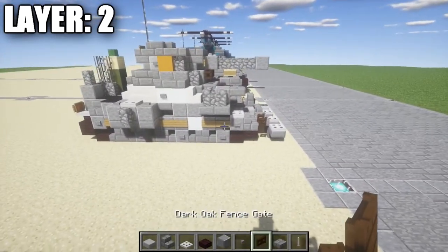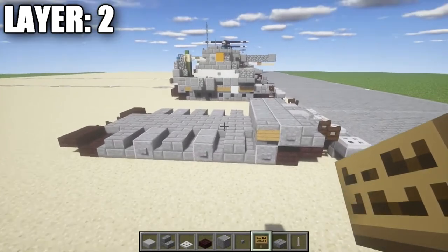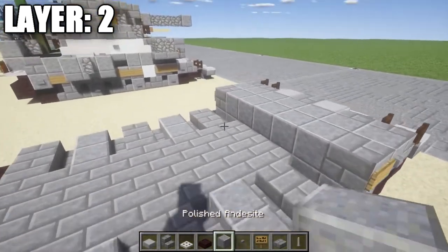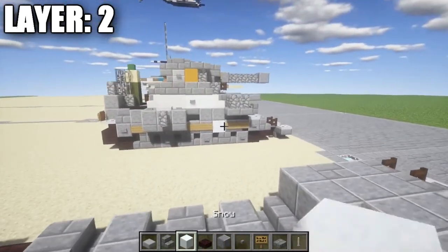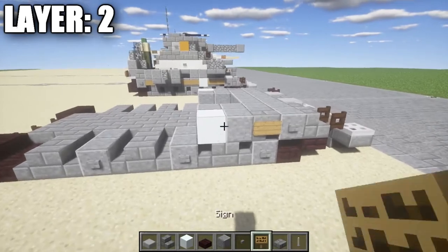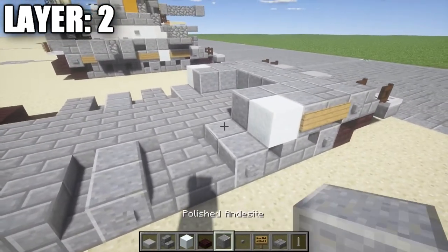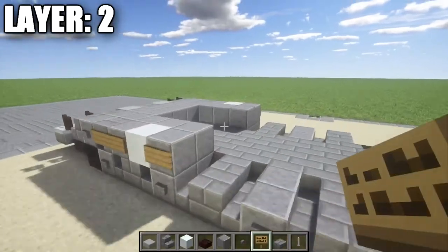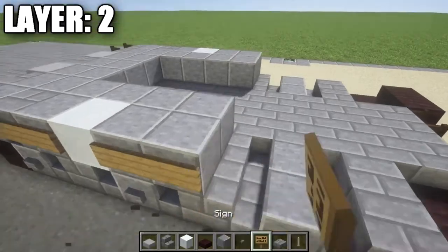We're going to place down a stone brick upside-down stair on both sides, then a row of five polished diorite in between them. We also want to grab some signs and place a sign on the side of the stone brick stairs to represent the side skirting — the tracks are hidden by these side skirts. Then place down one and two polished diorite blocks on each side, a snow block on either side, and a polished diorite block on the side there. Don't forget your sign. Then two more polished diorite blocks with a sign on both sides.